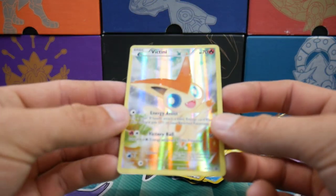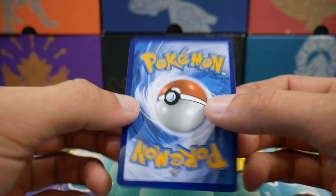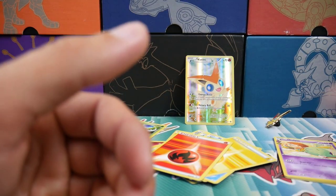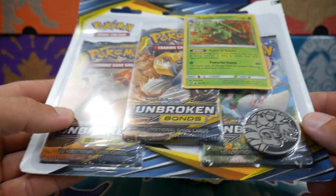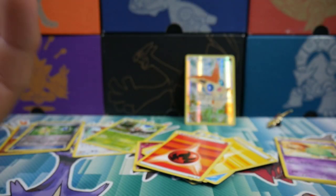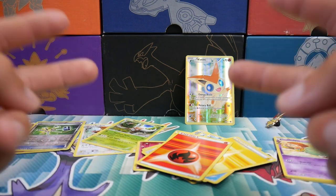So unfortunately, we had a big L in this one. If we had pulled any sort of card, we could have recouped some of our money — this front card is kind of the highlight. But anyways, if you guys did enjoy this video, make sure to check out my next one where we will be seeing how we go at this Unbroken Bonds Triple Blister Pack with Sceptile on the cover. Stay tuned for that and I will see you guys in my next Pokemon video. Peace out guys.